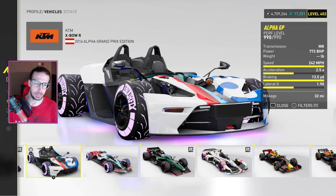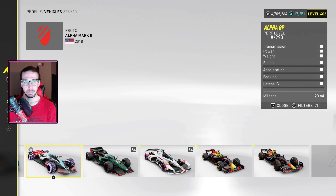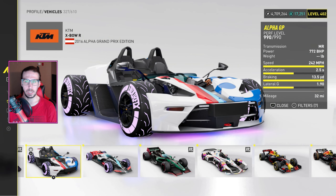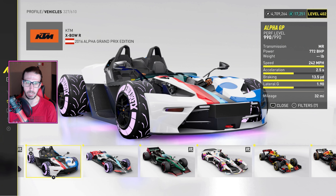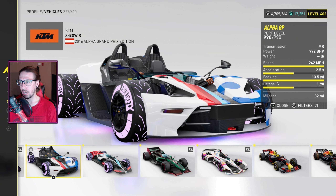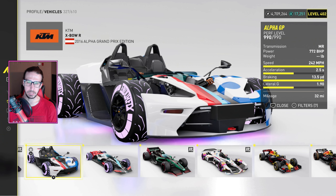That's a little different — the Alpha GP, not a standard F1 car. It was understeer city, really bad. Those stretch tires look horrible on the Alpha car, but I wanted the purple shiny neon look. We fixed it up a bit.